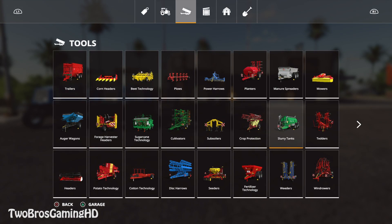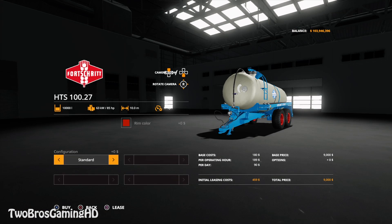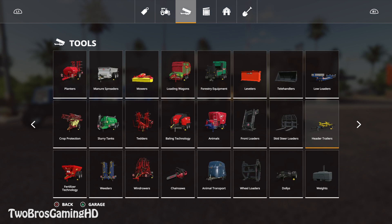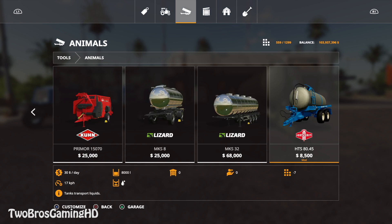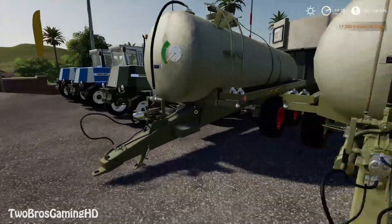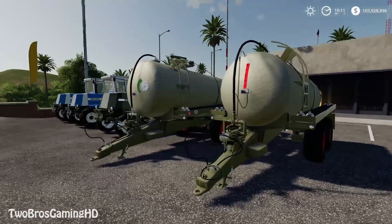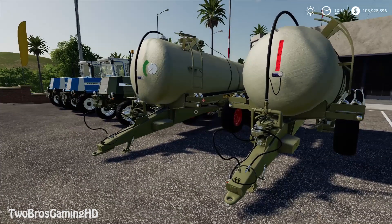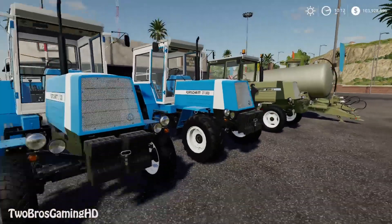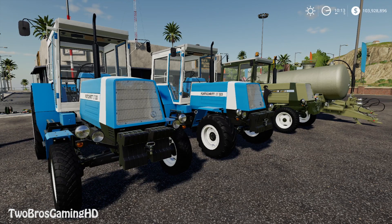Now let's go ahead and buy the tankers — it should be in slurry tankers. We have the HTS right here, and you can change it in all different kinds of colors. We're going to take a brown chassis because that matches up pretty well. We're getting the water tanker and the slurry tanker. They look quite the same, and I guess they are similar — they just contain different things. I think they look pretty awesome.